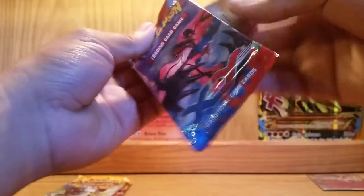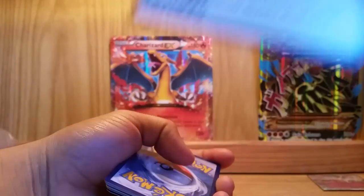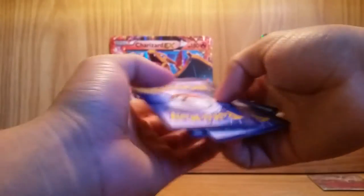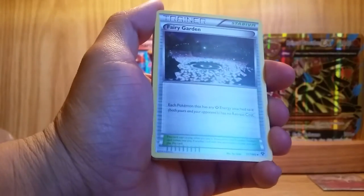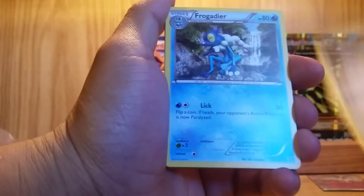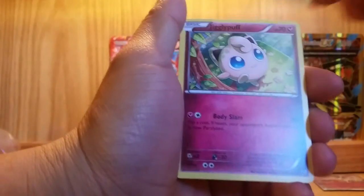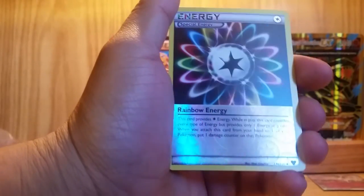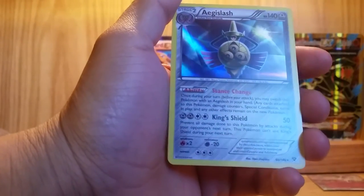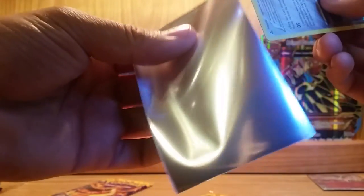Let's move on to this XY pack right here. Hopefully we can pull an EX — I don't think I've pulled an EX from any promo tins or boxes recently. We got a Fairy Garden, Frogadier, Mr. Mime, Froakie, Sandile, Diglett, Jigglypuff, Shellder, Reverse Holo Special Energy — really nice card — and an Aegislash Holo. I don't have this card, going to put it in a sleeve. Oh, this sleeve is ripped — that's really sad.